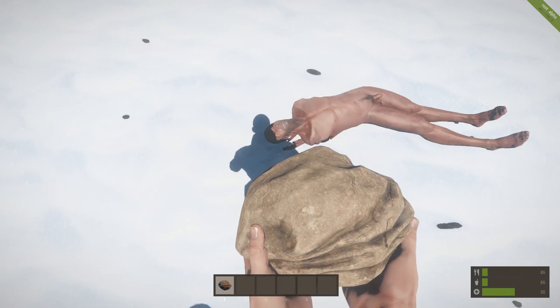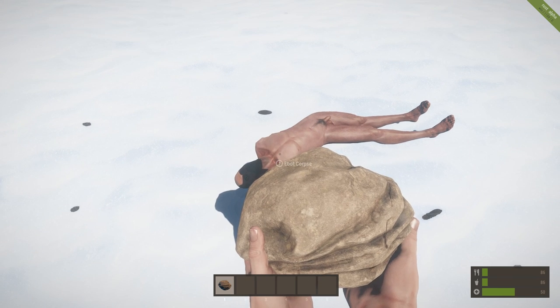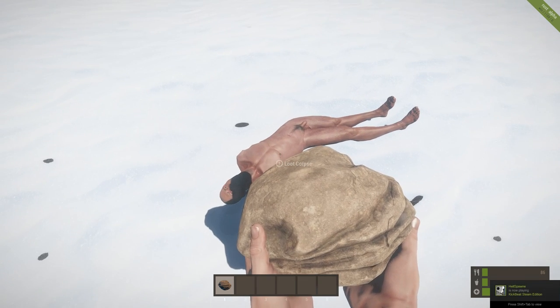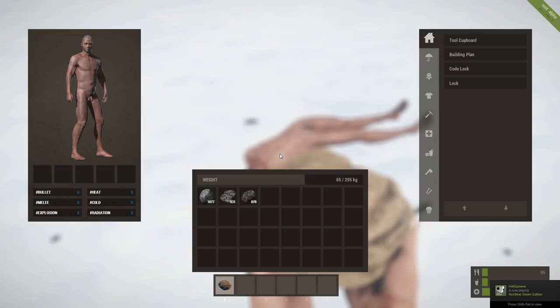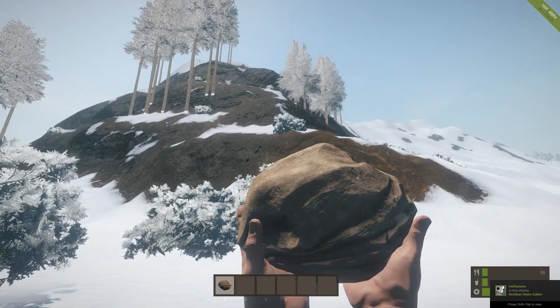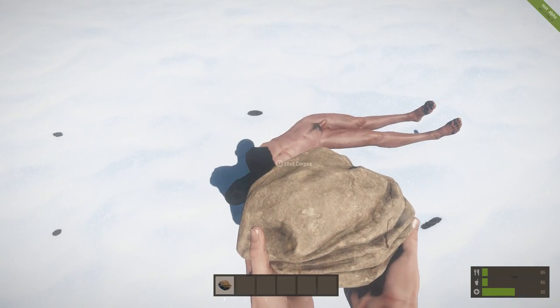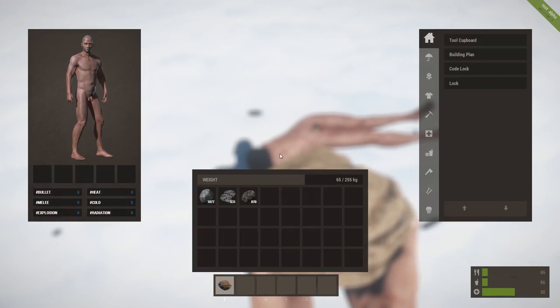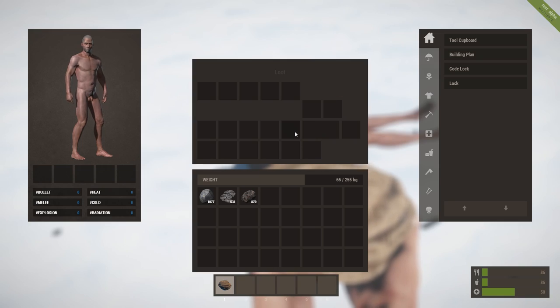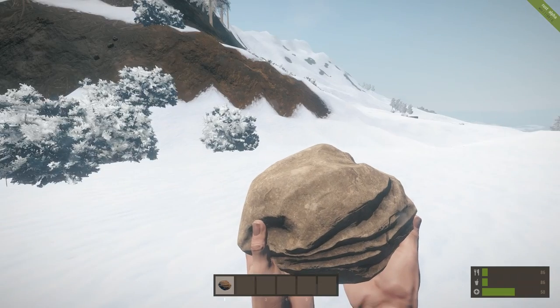That's his rock. So, loot corpse. It used to be E or F. There we go — he has nothing else on him. And he just kind of dropped his rock. That was kind of cool.